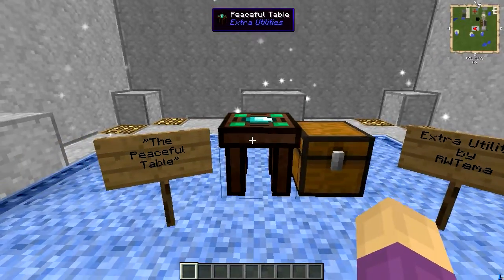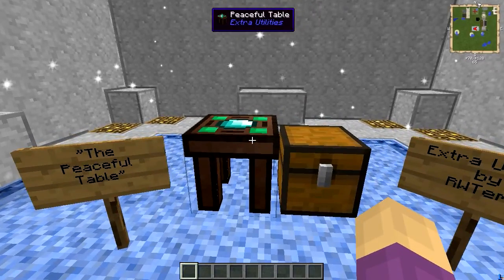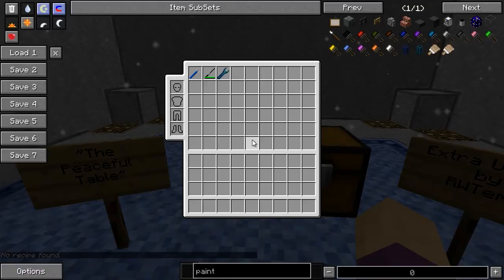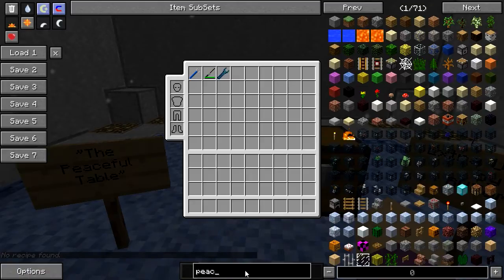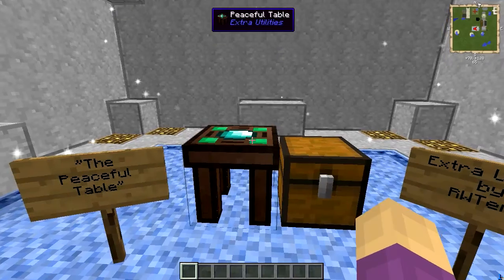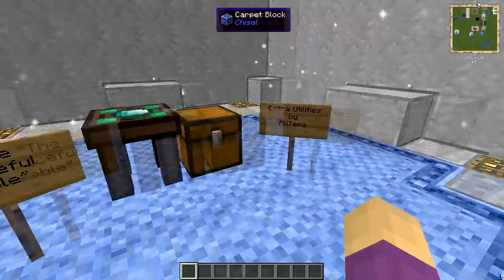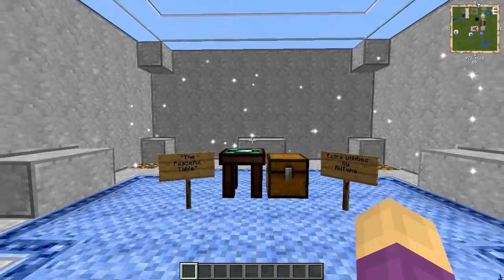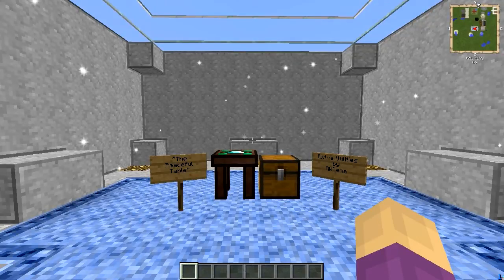Basically what you do is you make a Peaceful Table, and we can look at the recipe. The recipe is four emeralds, a diamond in the middle, and four wooden planks. It is not exorbitantly prohibitive, but it definitely requires some resources dedicated to it. What you do is you make the table and you put it somewhere with a wooden chest next to it and a sword. What happens is a monster will spawn at random and get killed.